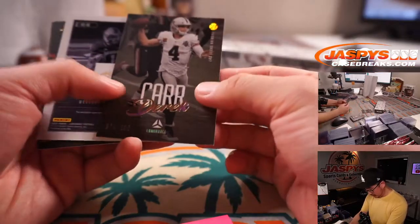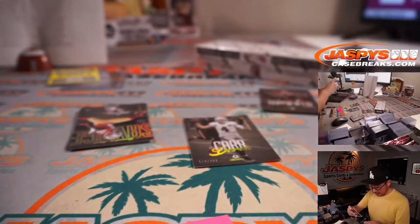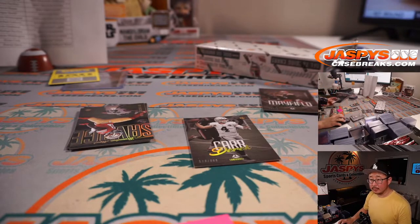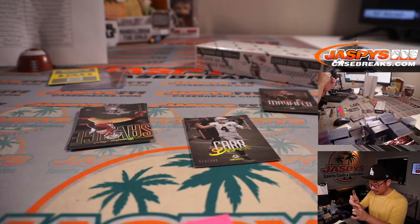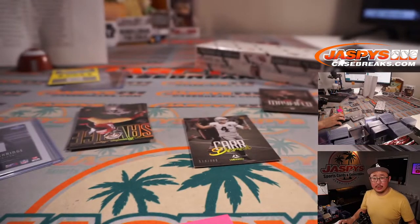We've got Derek Carr to 299. And we've got Dwayne Eskridge, year one autograph — from Western Michigan, Eskridge is a Seattle Seahawk.